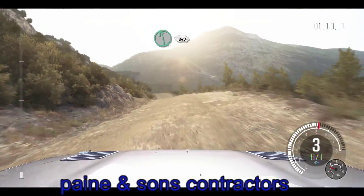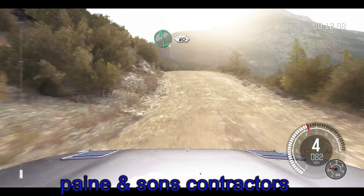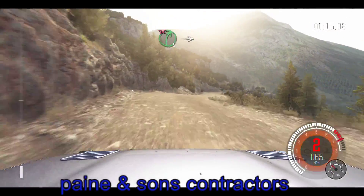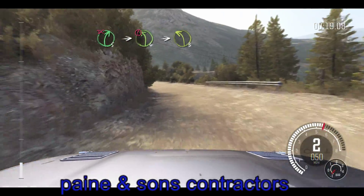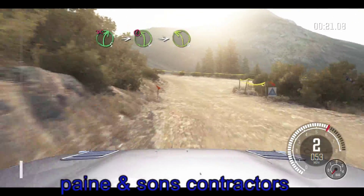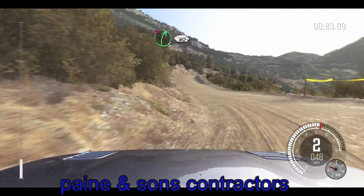Left 6 over crest, 60 down. Caution right 5, 60 down. Right 5, don't cut. Into caution left 4, half long. Into turn left 3, long. Into right 5, don't cut, 60.